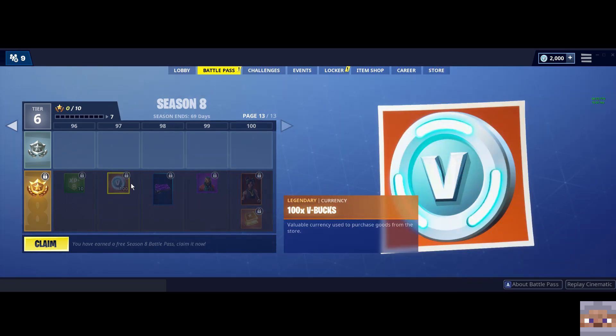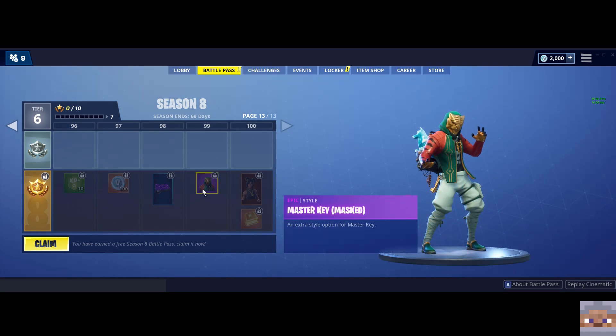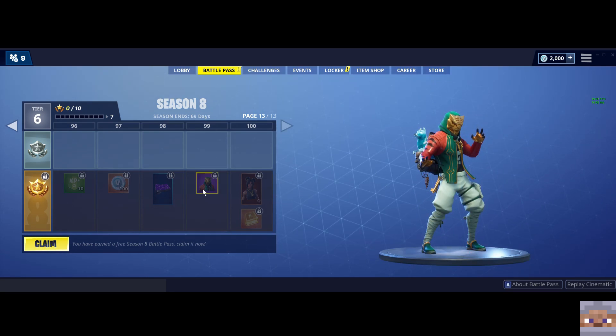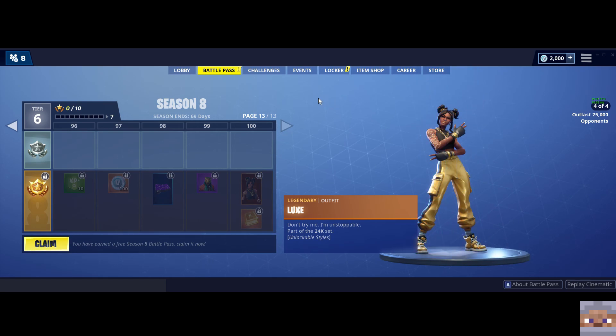And then the last few things we've got — really nice flashy purple gemstone wrap. Master Key unmasked — so basically another option for his look, you get the mask on him. And then it looks like the tier 100 we have Lux. I heard some people weren't so thrilled about this one — I guess they're considering her some sort of rapper. If I don't get to there, I don't think I'll miss it all that much.